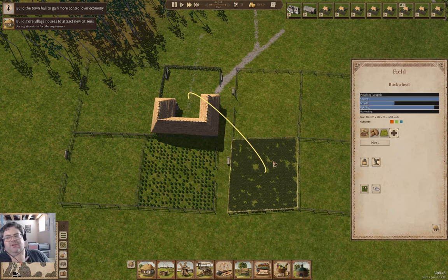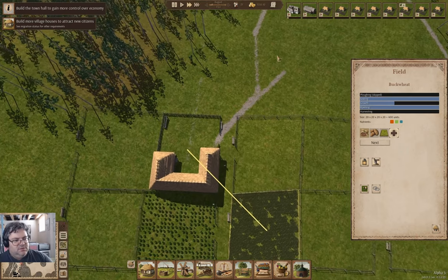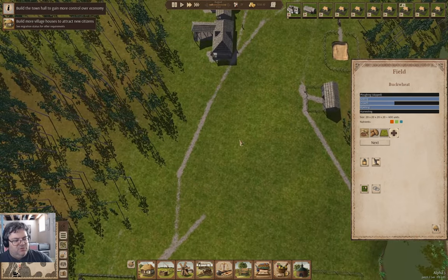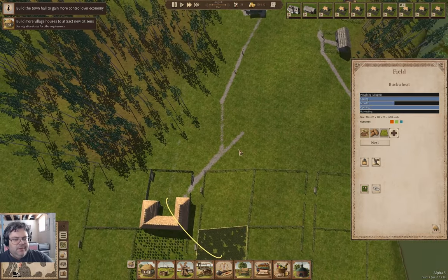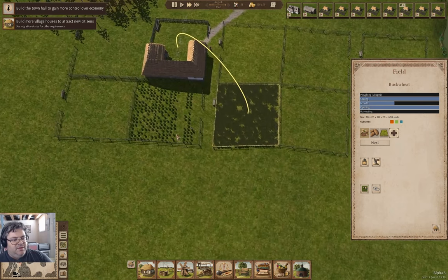I'm also going to end up building several cow sheds. I'm pretty sure I can support three cow sheds with the pastures — with the fallow fields serving as pastures. I'll get that set up as well, which will be a source of meat and other things. And here — we're harvesting.